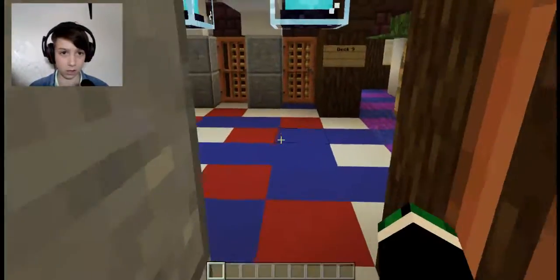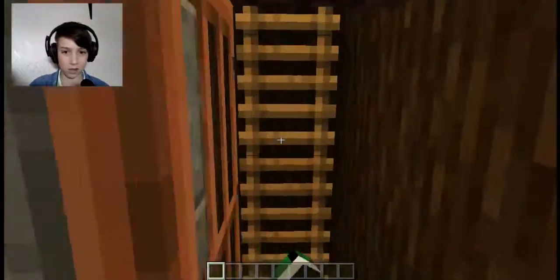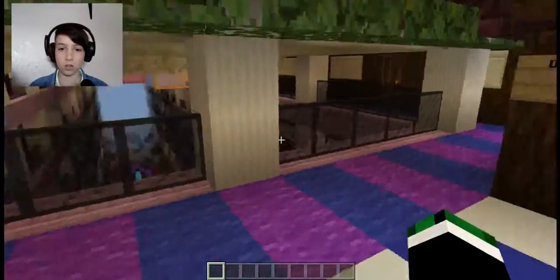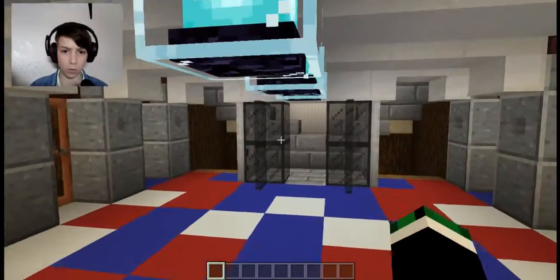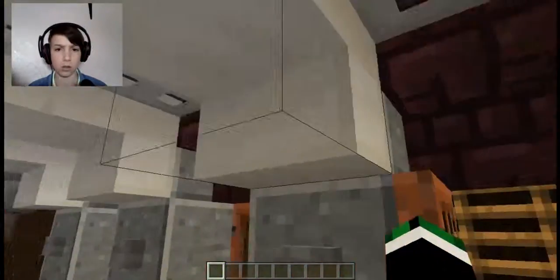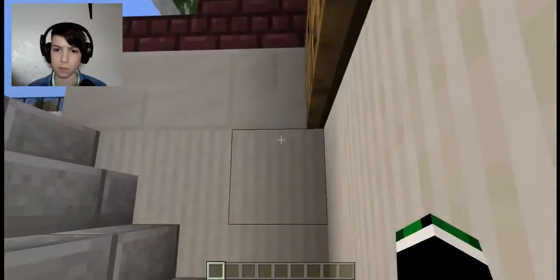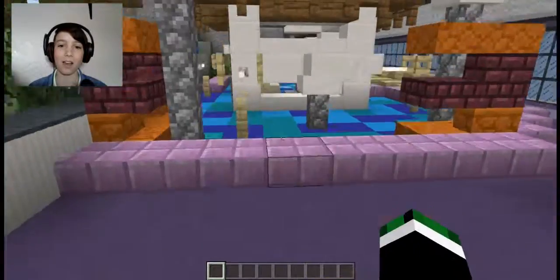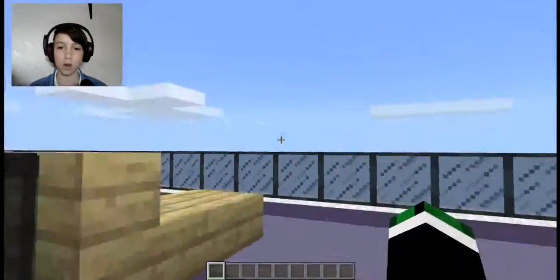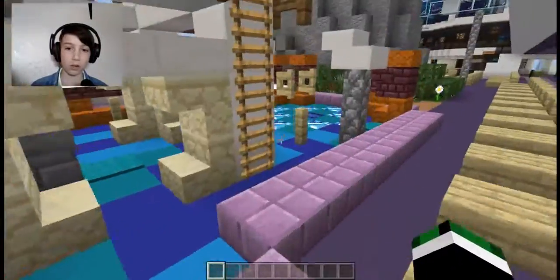Let's get into deck eight. Deck nine is going to be sick, I can already see it. Let's go to deck nine. There's a deck ten! Oh my goodness. More rooms. Let's go to deck ten. Why do they have playgrounds? Oh, I want to go in the playground! Wait, this isn't a playground — oh wait, they literally do have playgrounds! That's so sick.